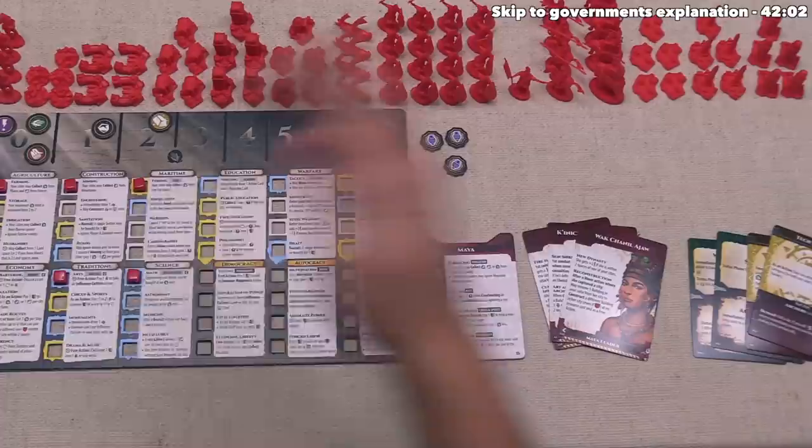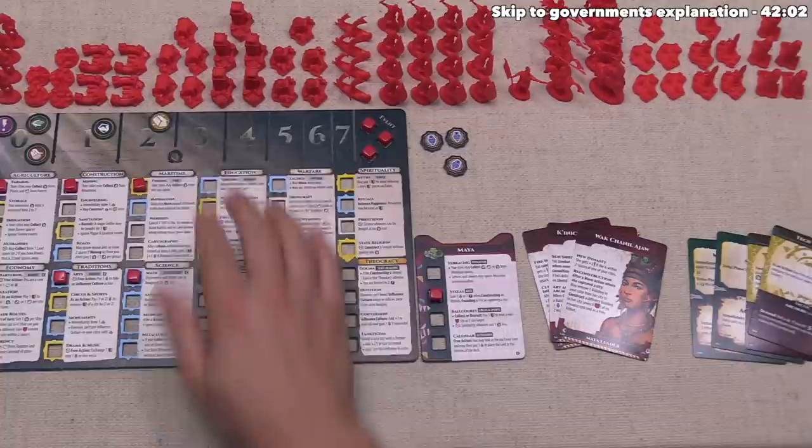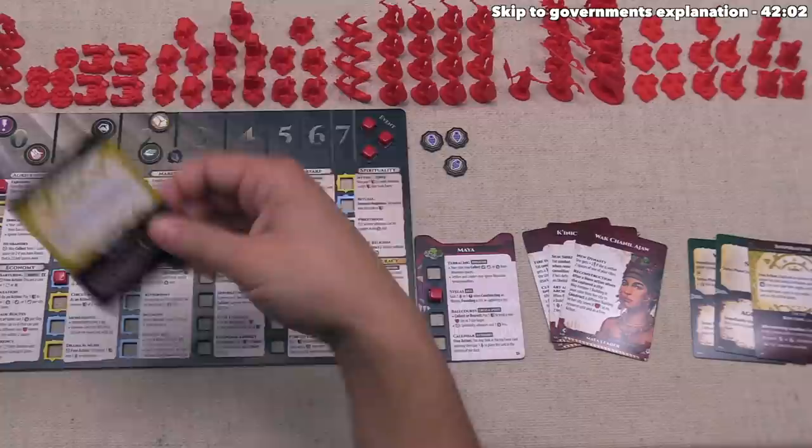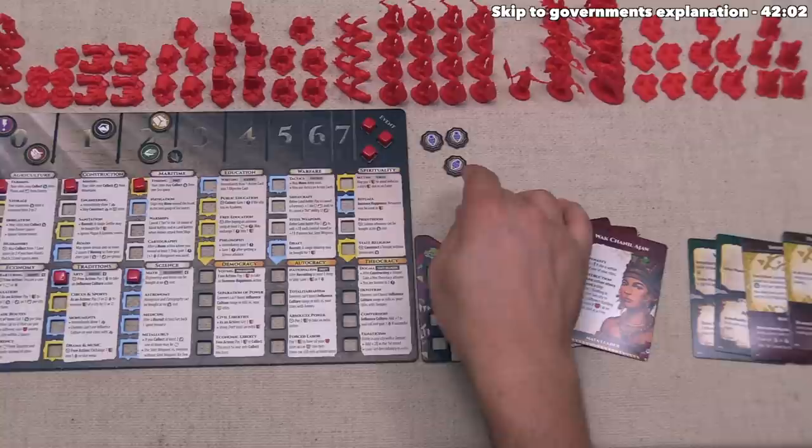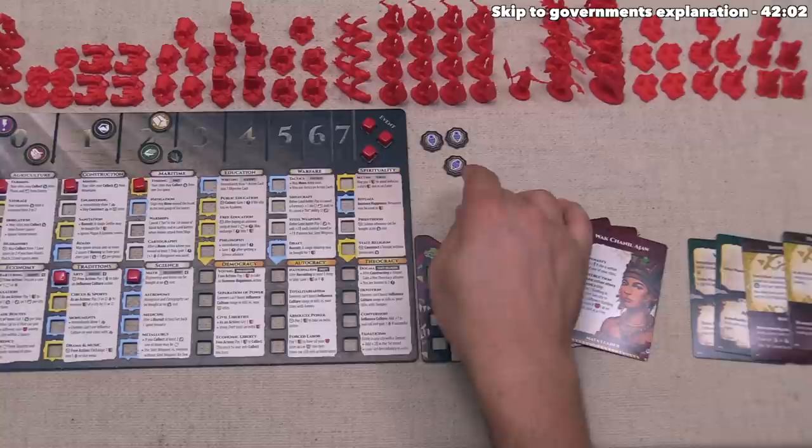We can use ideas or gold in order to do an advance, and we do have two gold, so if we got a couple of food then in the future we could use Tech Synergy — spend the two gold and two food to advance twice if we wanted to. It is nice that when you use this you pull from your supply, not from the event tracker, especially if you are worried that an event could hit you at a particularly vulnerable moment. Now the yellow player can draw a new action and objective card.